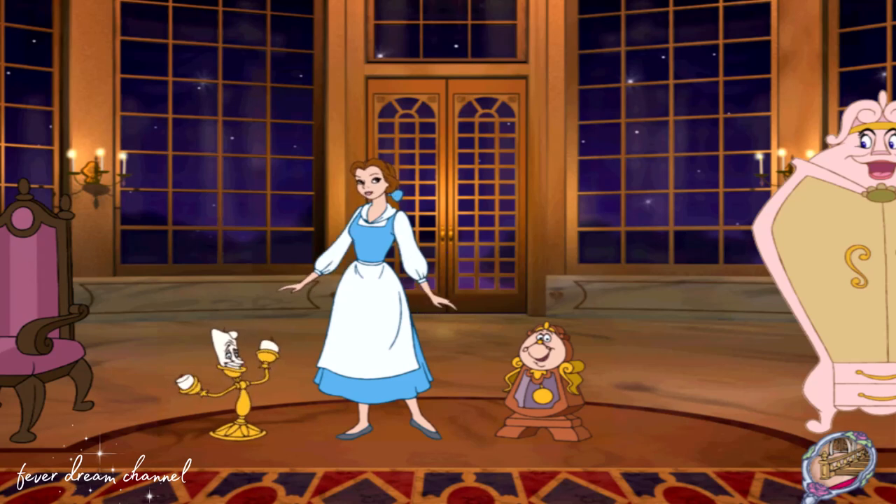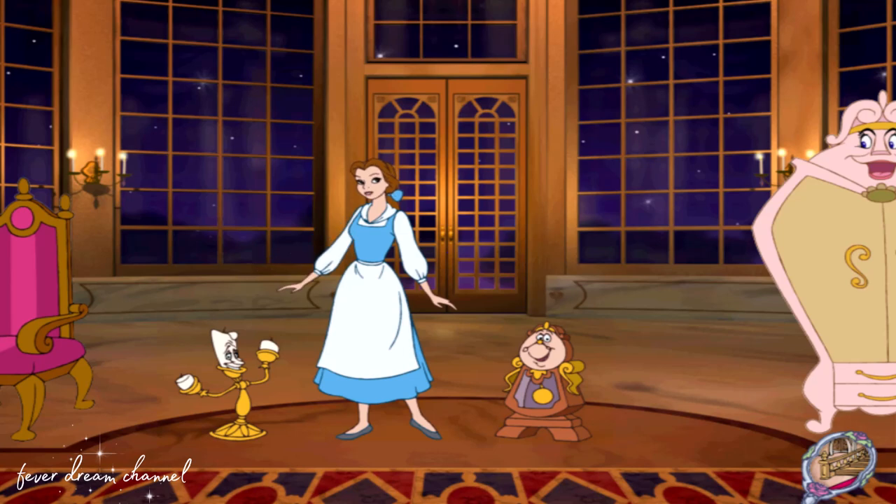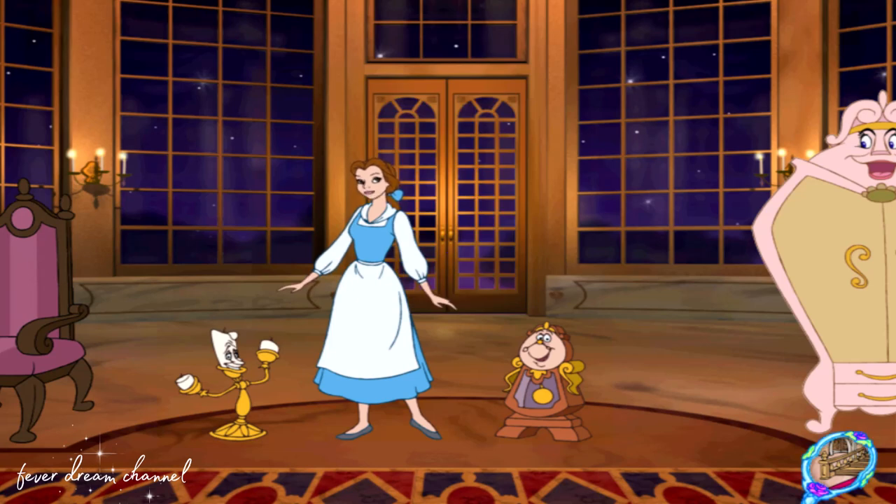Maybe our friend can help. Good idea, Lumiere. Would you help me get the ballroom ready for the surprise party? And when you're done, we can put it all together. Click here to choose my ball gown. Click here to choose the steps for the dance. Click here to prepare the music. When you're all finished, you can click on the doors behind me to start the dance. If you'd like to leave the ballroom, click on the magic mirror. Shall we? There's no time to lose.